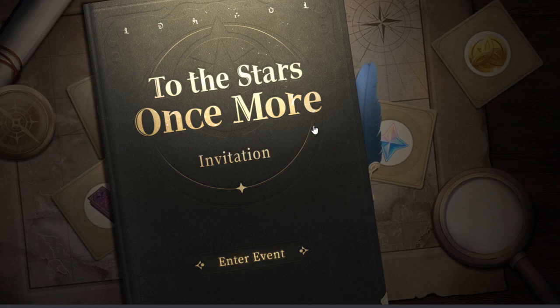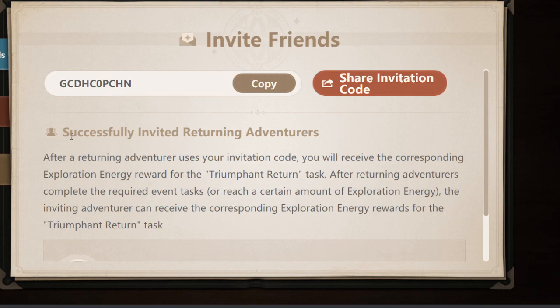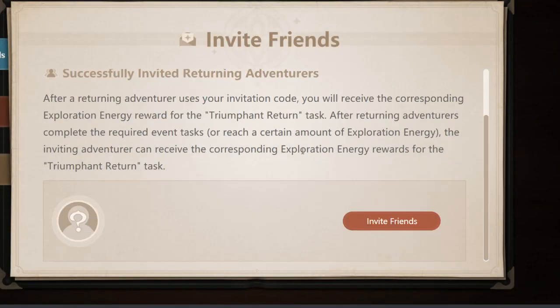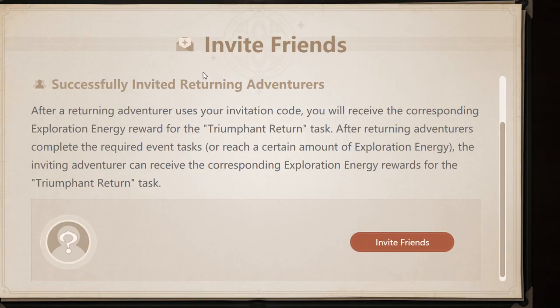Alright ladies and gentlemen, this is the web event right here. You just want to click here — it says 'Enter Event.' There is a reward icon here. I'm going to turn off the sound. It says invite friends, share invitation, successfully invited returning players — copy that.